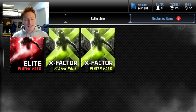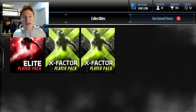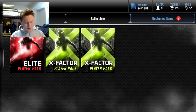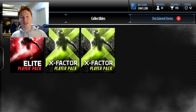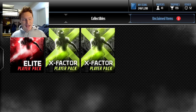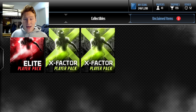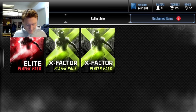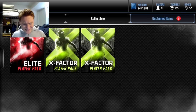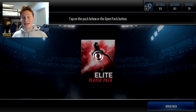This is episode number two of Top My Team. Today we're not just going to be going in the auction house looking for players — we're also going to be opening these three packs: an elite player exchange and two X-Factor players. These three players are going to be on the squad unless they're duplicates. I also have around 275,000 coins to buy some players.